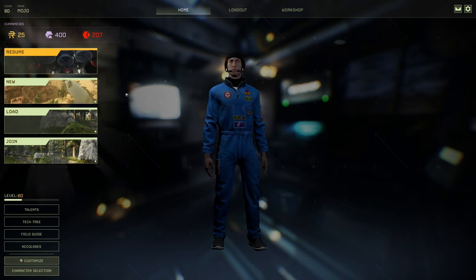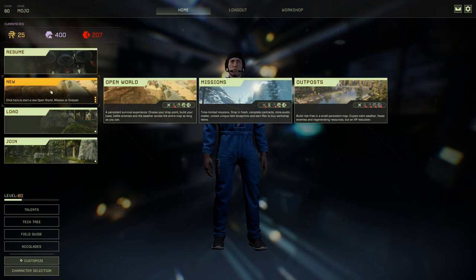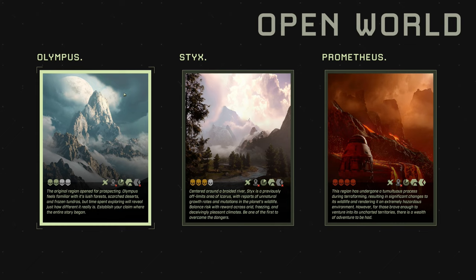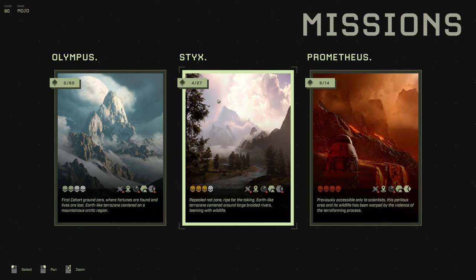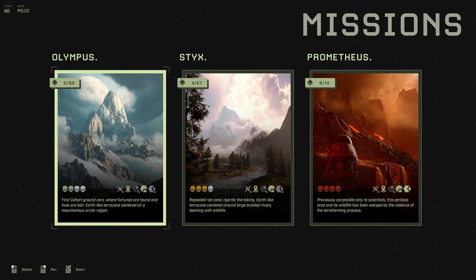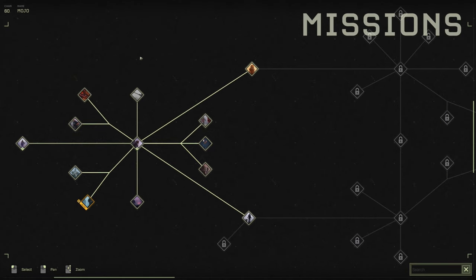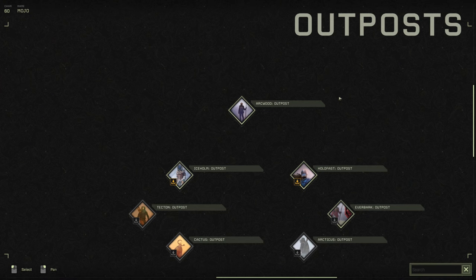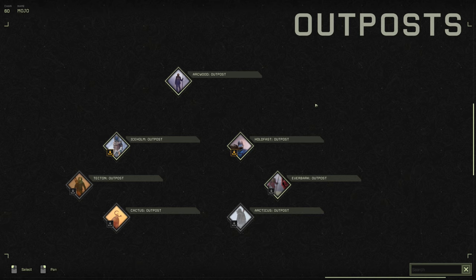On your home screen you have four options: resume, new, load, and join. On the new screen you have open world — just click that. There are three main worlds with different maps, and then you have missions: singular drop missions where you go down, complete the mission, go back up, then come down again next mission. Finally there are outposts — beautiful little maps where you can build to your heart's content.